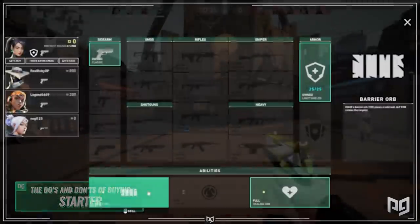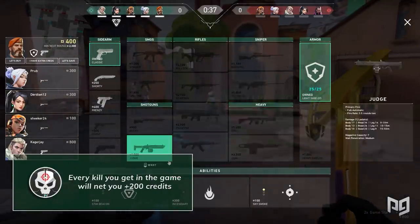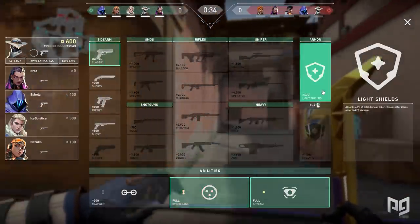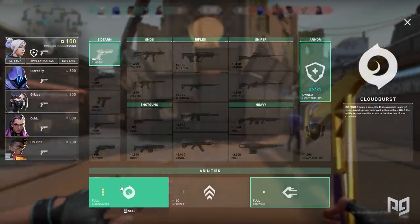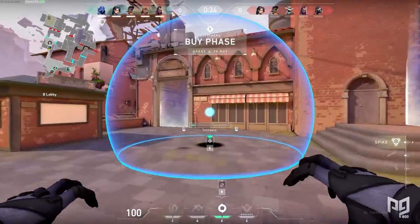Starting on the first round, known as the pistol round, you start out with 800 credits. Every kill you get in the game will net you an additional 200 credits. Even though a kill might not seem like it gives a lot, it adds up very quickly. If you can get like 20 kills, that's 4,000 credits — enough for an assault rifle and heavy armor. Also, netting a kill in what seems to be a meaningless eco round could be the difference between getting a crucial piece of utility on a gun round.